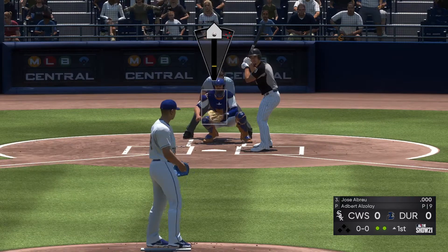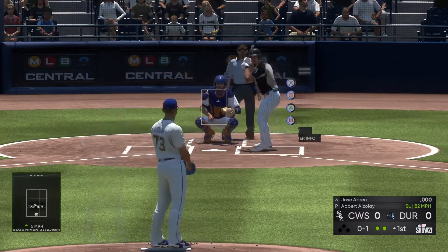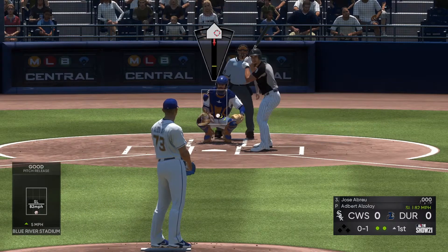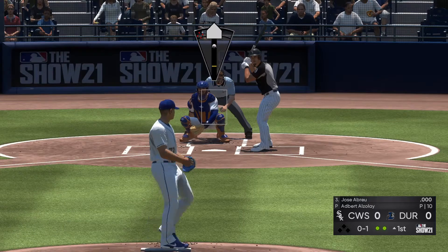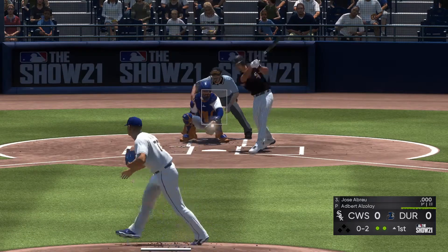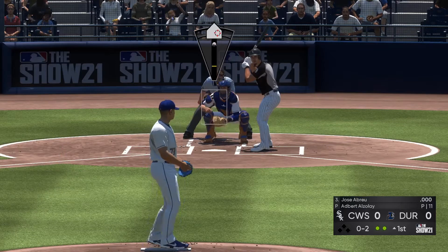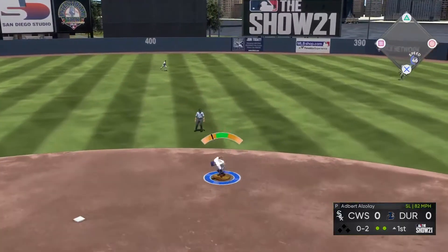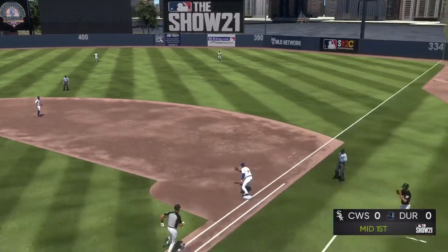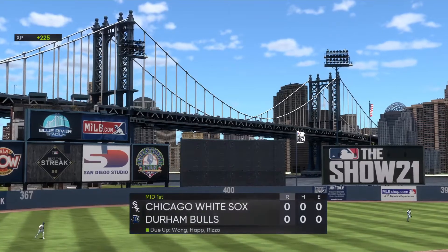Here's the slugging first baseman Jose Abreu. The 34-year-old veteran looks at a called strike, it's 0 and 1. Got him to go after that one — he's in a quick hole 0 and 2. This pitcher's feeling the flow right now. Two outs in the first inning. He's got really nice mechanics working. The play's been made and with it comes the end of the inning.